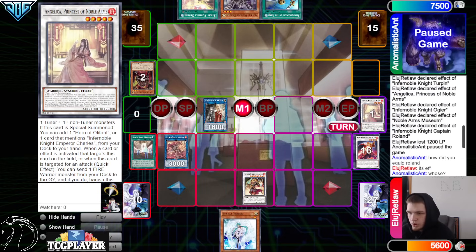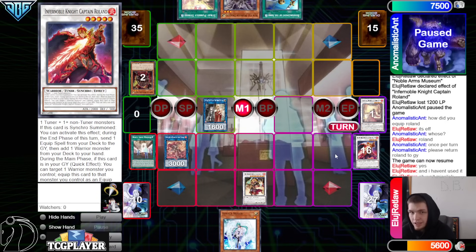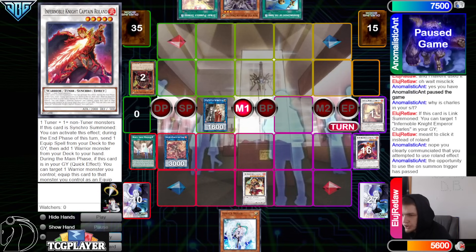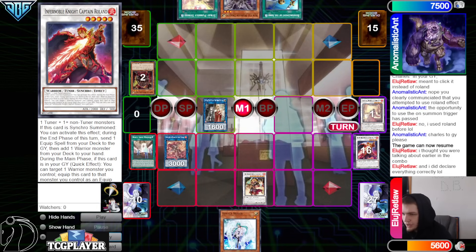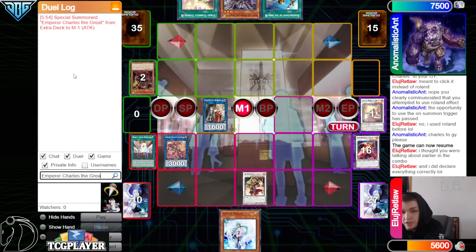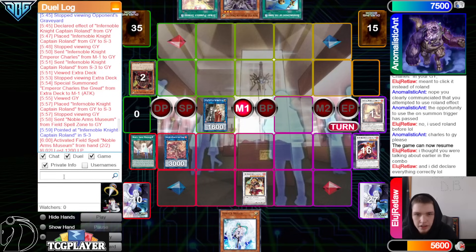They went Angelica, Ogier, Museum, Inferno with Captain Knight Roland. Technically they didn't declare the on-summon effect when they declared the other stuff, but they can't equip Roland — obviously they meant to equip this. The opponent said the opportunity to use the on-summon trigger has passed. No — they used Roland before. Charles goes to graveyard please. And then they resume — I thought you were talking about earlier in the combo, I did declare everything correctly.